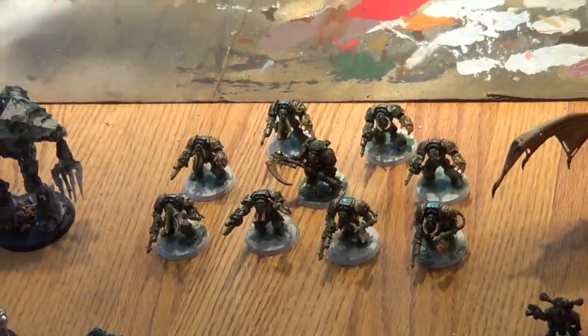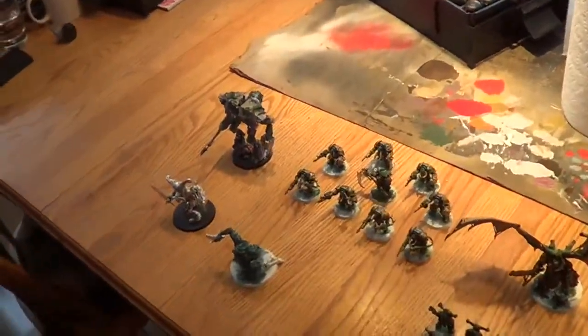I can attest to that — I think Typhus was the only one left in there at the end. He was, but he did some damage by himself. You had a falcon and a wave serpent with some dire avengers still alive, and Typhus was just sitting in the middle of the table hiding in a building. He and his squad single-handedly took out a wraith knight — though that was down to the wire. The wraith knight knocked off like two or three terminators, and then Rangers dealt some more blows. But it was a crazy game.